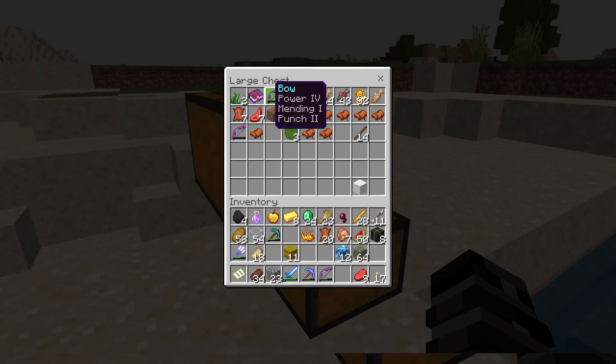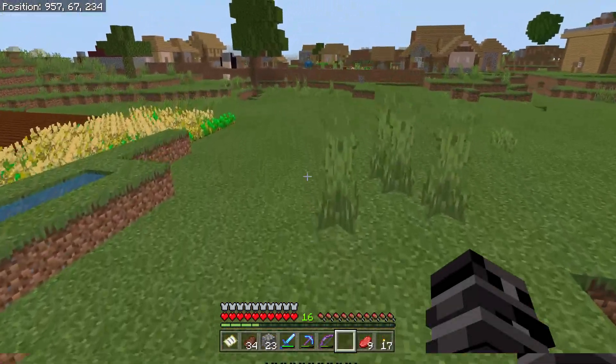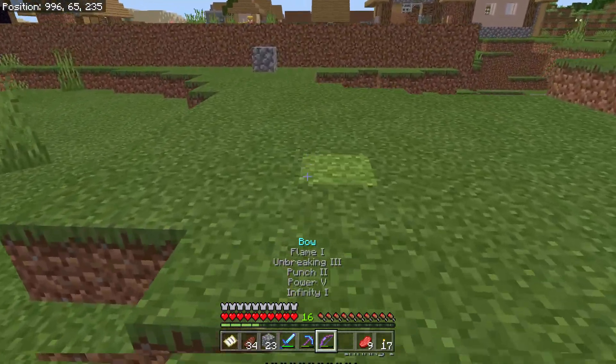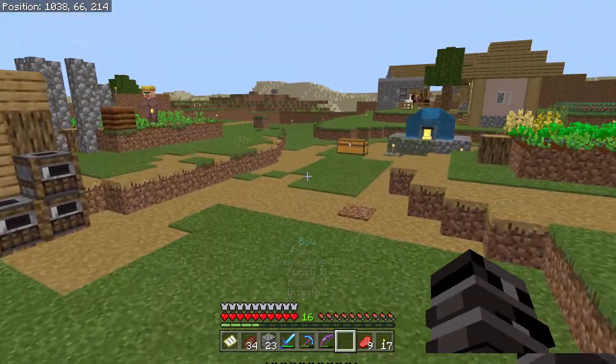I tried Power 4 on a bow — that's not bad. But this one's already better: Unbreaking 3, Power 5, Punch 2, and Infinity 1. That's like the perfect one. I'm just going to take these and disenchant them — it's a good way to get XP and also a good way to get enchantment books. Just go fishing, that's where we got all these. The one I was going to put on my boots has like 8 to 9 different enchantments on the book.